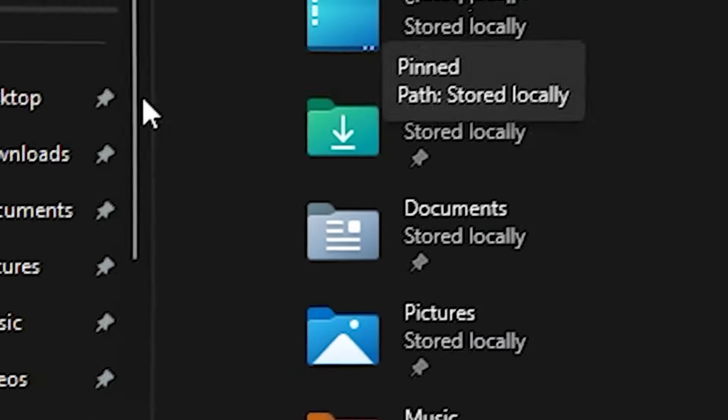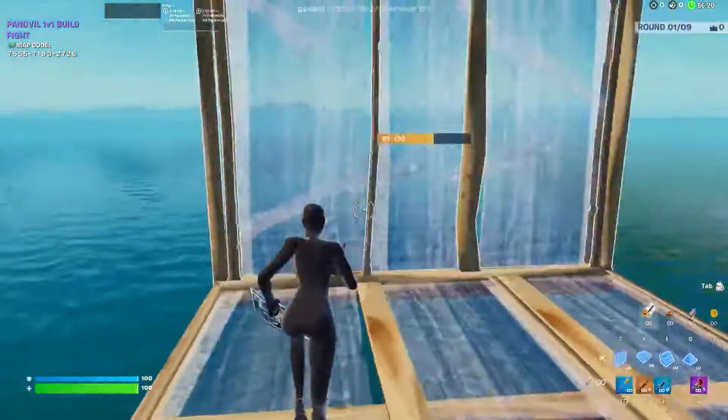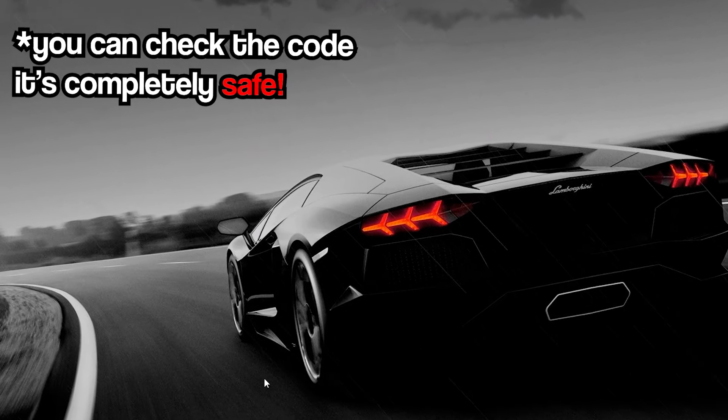Today I'm going to show you guys how to download Chapter 2 Season 4 Fortnite and relive prime days wearing black superhero skins like the OG days. The setup is really easy and all you need to do is watch until the very end because you don't want to miss a step. Just before we start, I want to mention that this is completely open source.